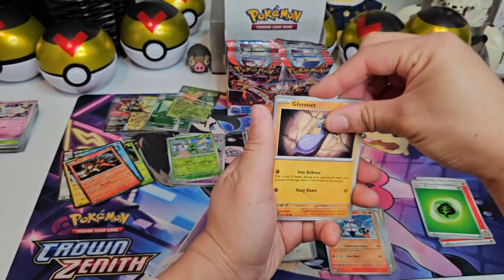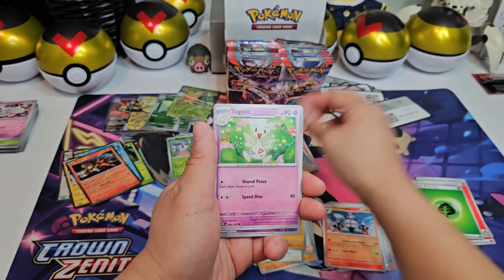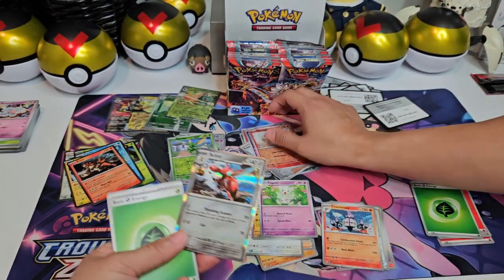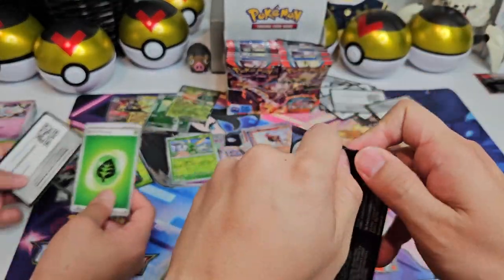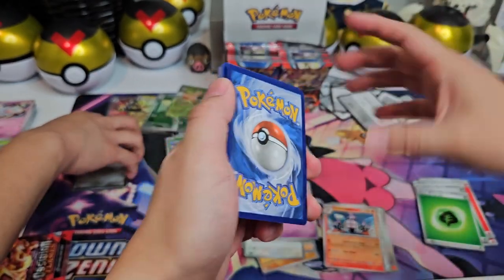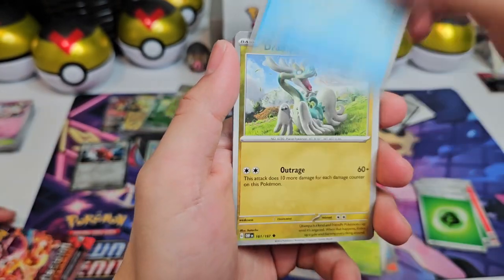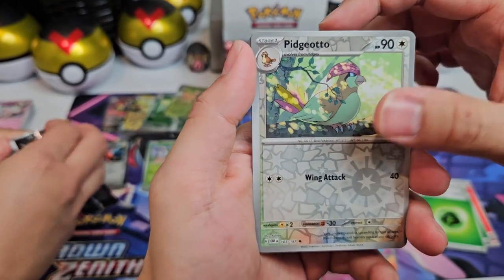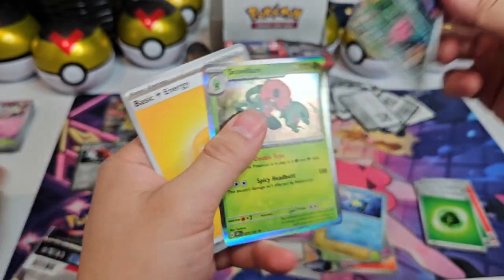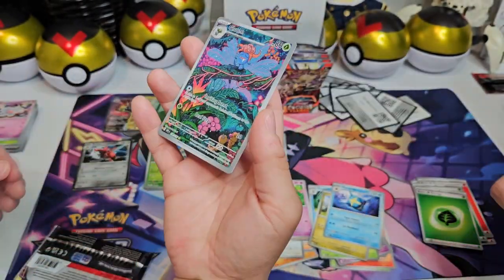I have pulled nothing on my side so far — all holos. Ryme, Klawf, Quaxly, Togetic, and another Scovillain. That's like our third Scovillain. We've got a lot of packs, though. We're already getting pretty good from Lita's side. I'm jealous. Well, I did get the Charizard last time we were opening Obsidian Flames. Pidgeotto reverse, and we got the Gloom. This is a beautiful Gloom, by the way. And a Scovillain — our third one already. But look how terribly cut this is. We'll take it though — we don't have this yet. Beautiful card, yes it is.